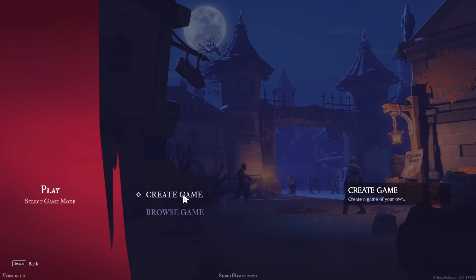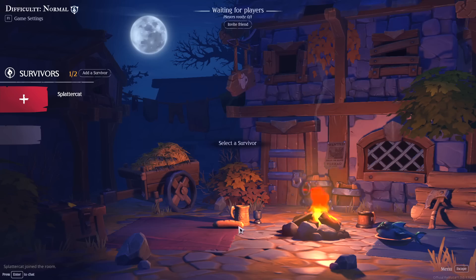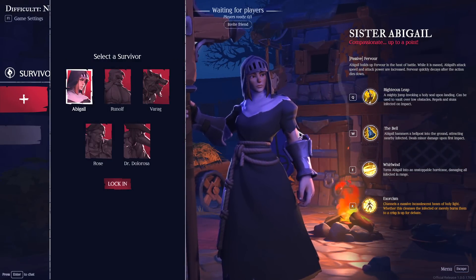So we can choose to create a game right here — normal difficulty sounds good. We've got survivors here; I can add more or less. It's got two by default, so let's do two by default. There's a couple of characters we can play as. There's Sister Abigail, who seems to be some kind of paladin-nun hybrid, and Runolf, who is a cook, so all of his things have to do with beating people with a cauldron on a stick.